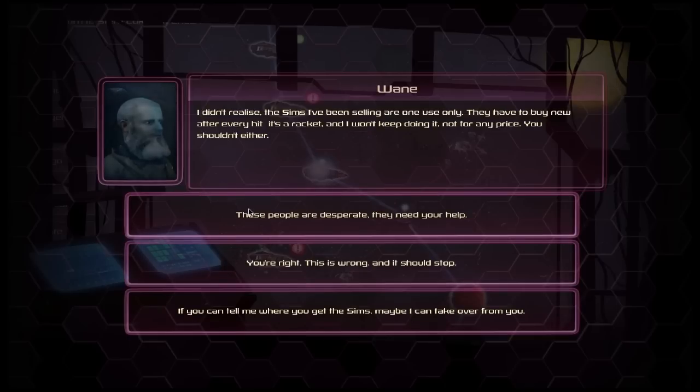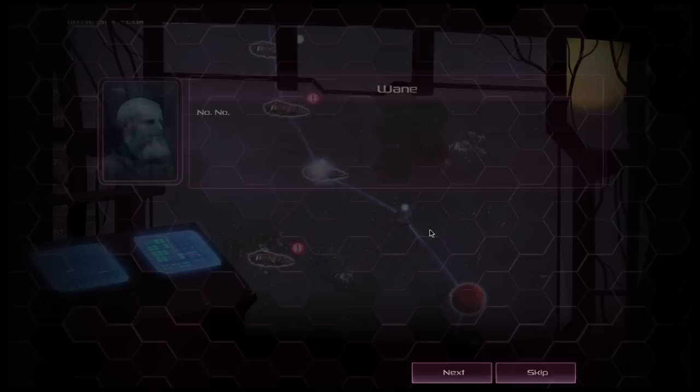The game gives you a choice: either try and pressure him to do it more, agree it's wrong and he should stop, or tell him maybe he could do it for you instead. We're going to try and pressure him into doing this — but he's having none of that.